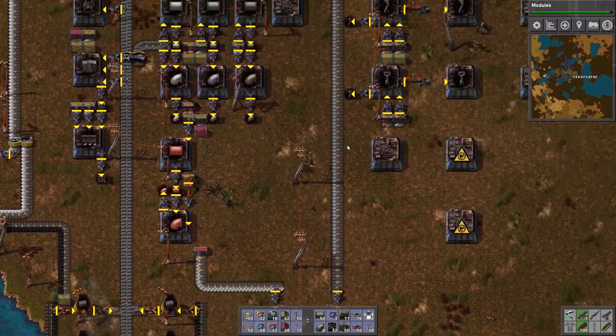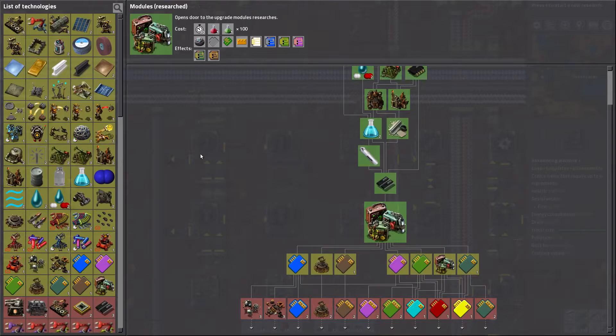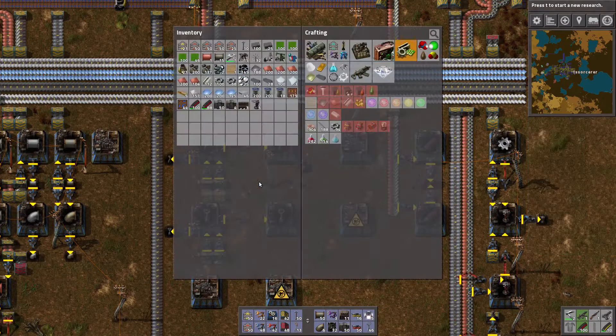Everything else seems to be working still, which is scary. We have the ability to do modules, but obviously we can't do the rest of module research until we actually make modules. In order to make modules you need productivity circuit boards, and in order to make productivity circuit boards you need advanced circuits.